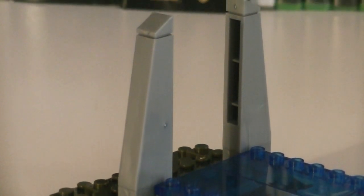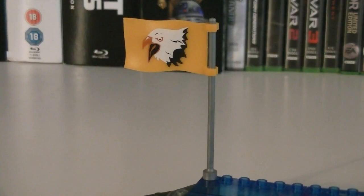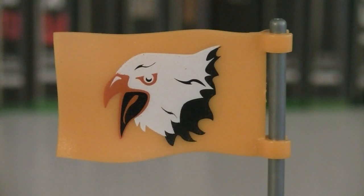Towards the back are two silver spires with spiked tips, and on the front is the Fireteam's yellow flag, which has a really nice printed eagle on it as well.